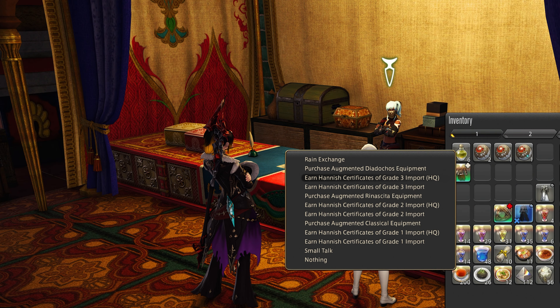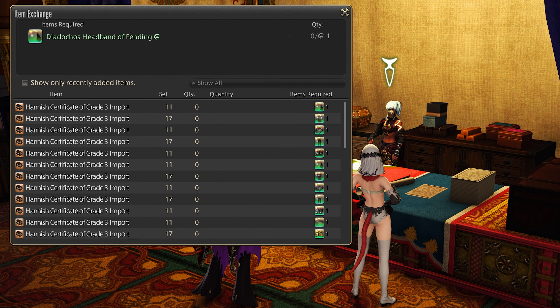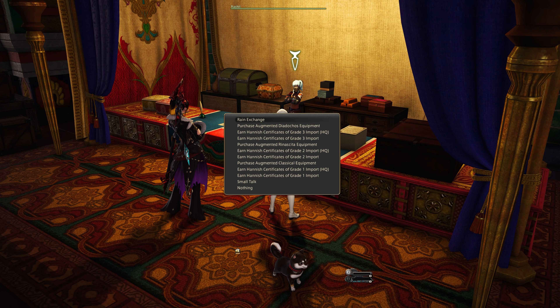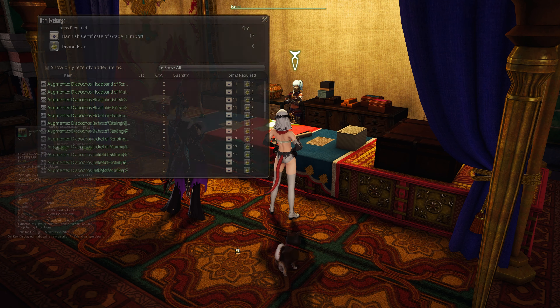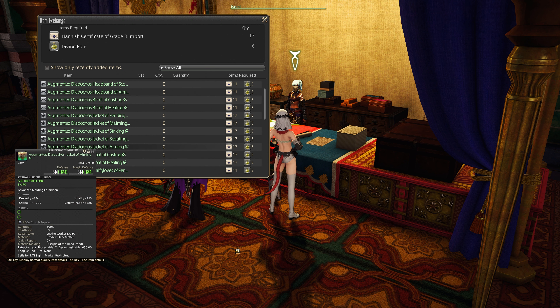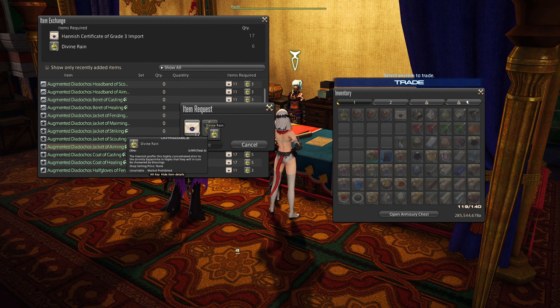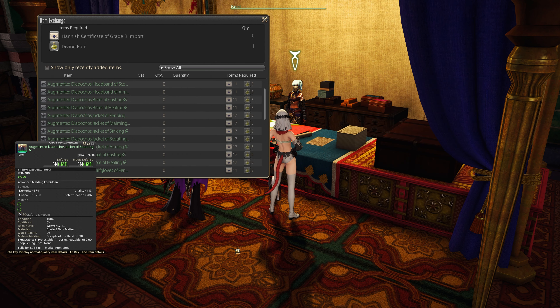Select the tab to exchange Diadochos gear against certificates and exchange the item you just unmelded or obtained elsewhere. Then with the Divine Rain and the certificates in your pocket, go to receive Augmented Diadochos gear and select the gear pieces you want by trading in those two currencies. Et voilà — item level 650 in no time.